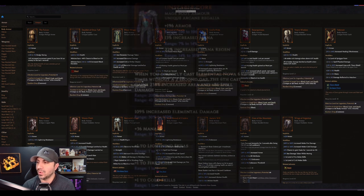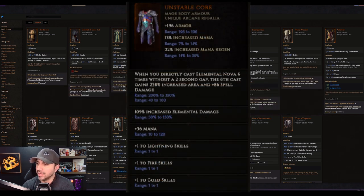Unstable Core unique mage body armor: when you directly cast Elemental Nova six times without a two-second gap, the sixth cast gains a possible 350% increased area and up to 100% increased spell damage. Another affix: it can roll with anywhere from 30 to 150% increased elemental damage, anywhere from plus 10 to plus 120 mana, and it rolls with plus one to lightning skills, plus one to cold skills, and plus one to fire skills — so lightning, fire, and cold with a whole bunch of damage and mana.